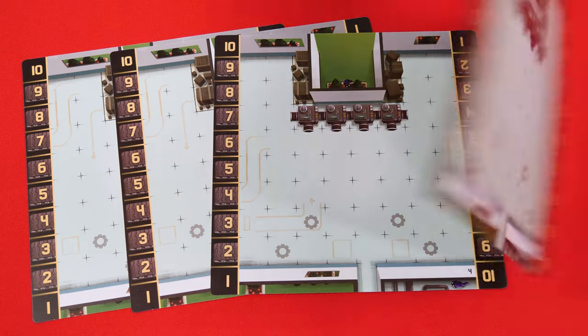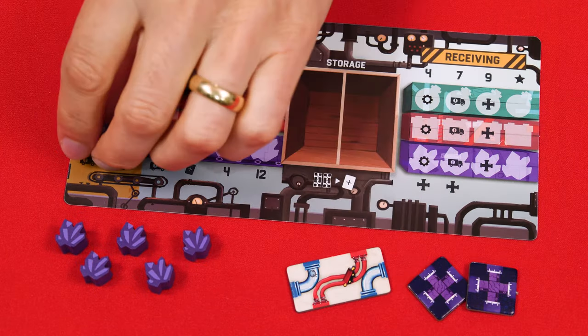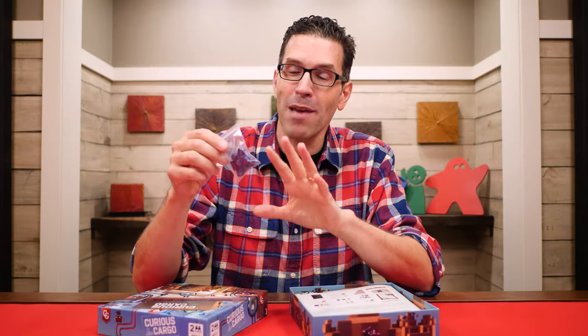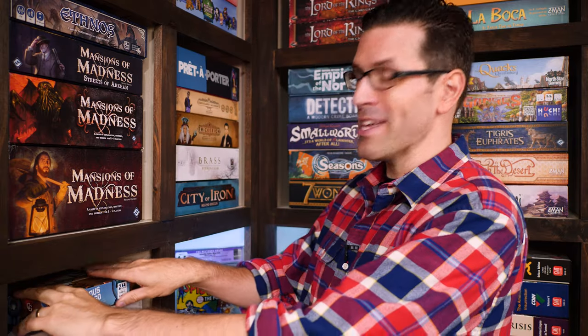There are additional boards to give you a variety of factory layouts, and there's also a night shift variant. This has you playing with the other side of your shipping board, which involves a third color of goods. You'll also use the dark side of the conveyor tiles and add the purple splitters to the supply. Because of the added challenge a third type of cargo introduces, they don't recommend this variant until you're at least a little familiar with the two-color version. But otherwise that's everything you need to know to play Curious Cargo. If you have any questions feel free to put them in the comments and I'll answer them as soon as I can. You'll also find forums, pictures, other videos, and more on the game's page at BoardGameGeek — link in the description. If you found this video helpful please consider giving it a like, subscribing, and clicking the bell icon so you get notified when we post a new video. Until next time, thanks for watching.